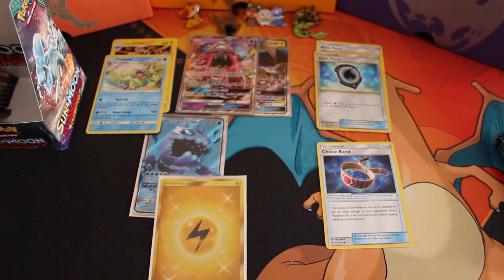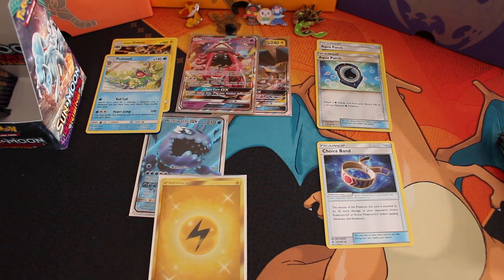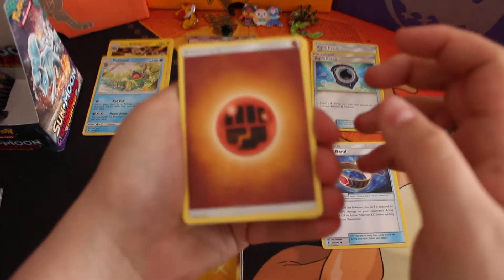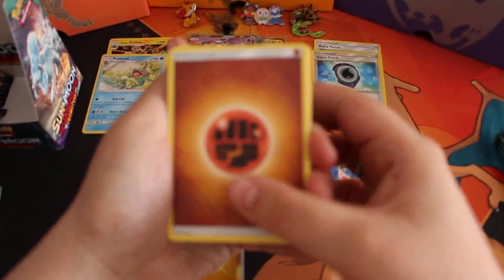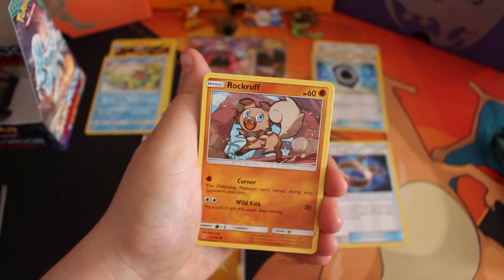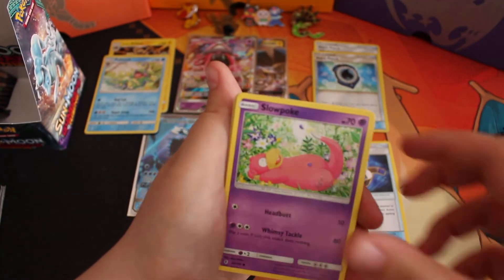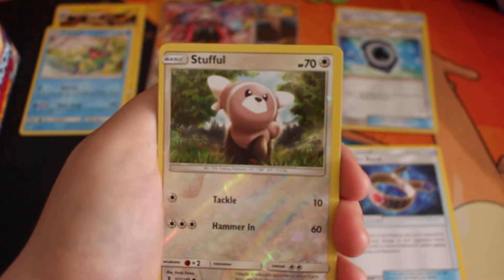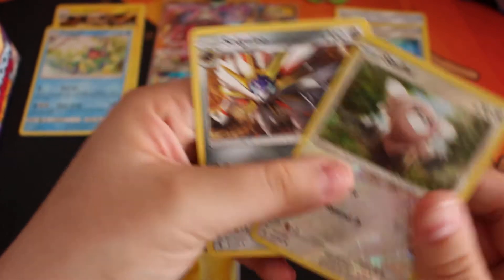The Rare is an Alolan Sandslash, non-holo. Next up is the Nantils pack. We have a Strong Energy, Whimsacup, Marini, Harlow, Rockroof, Gumi, Slowpoke, Mudbray, Dalybird. Reverse is the Stuffle and the Rare of this pack is a Solgaleo non-holo Rare.